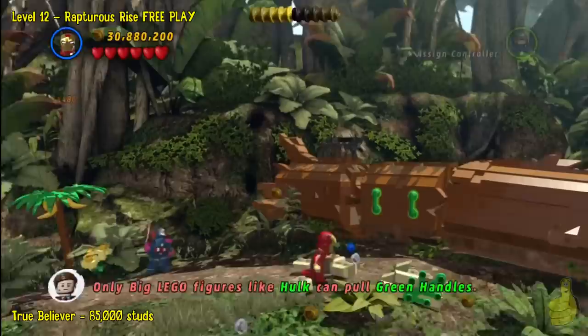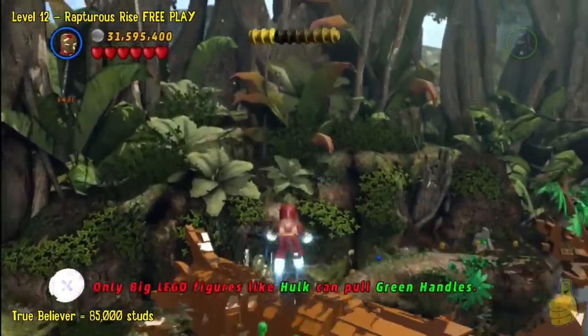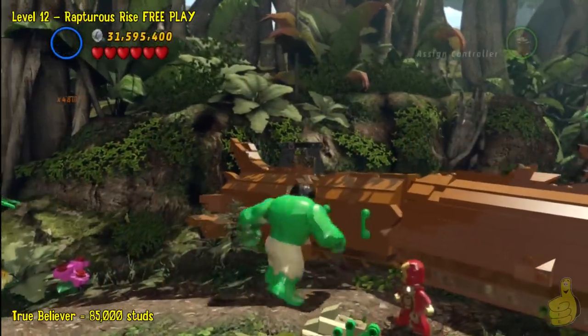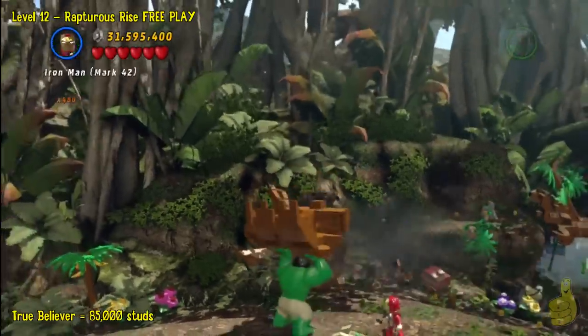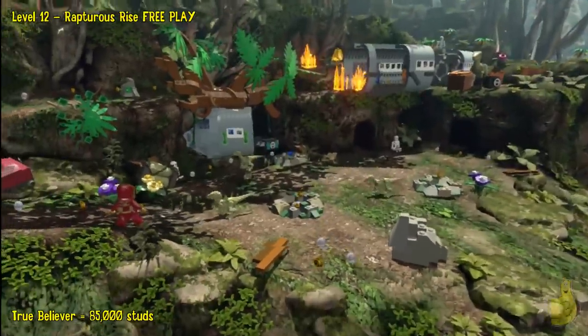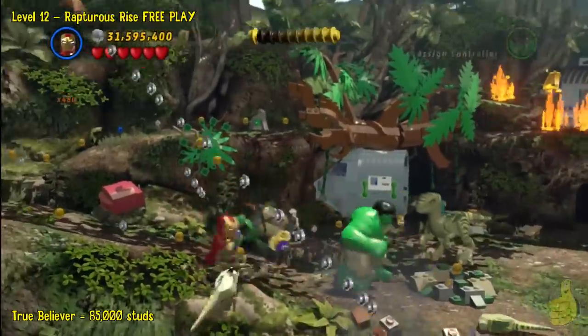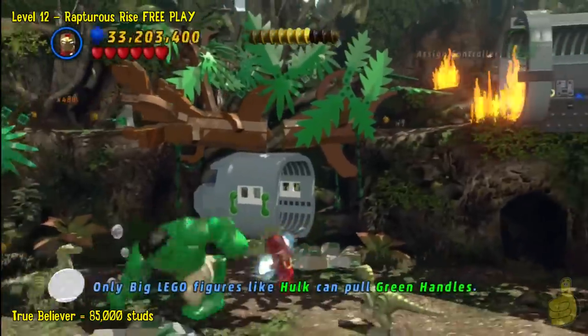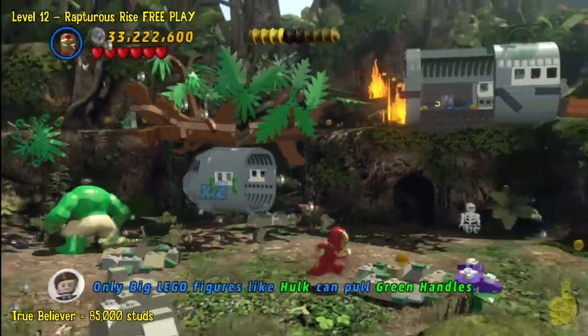Quick little moment right here: before advancing, you might want to go back down the trail to the left and knock out the first gold egg. There are five gold eggs and we get them all here in a few minutes, but we missed this one and had to come back at the very end and grab it. Just a little fun fact — might save you some hassle later.